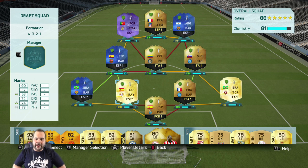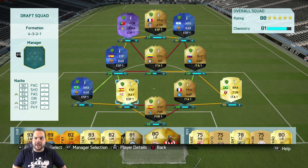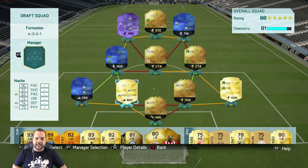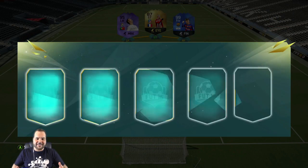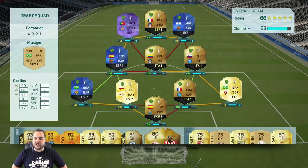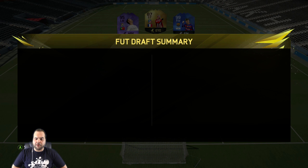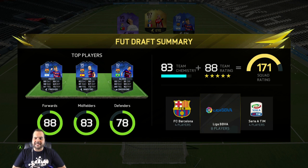After messing around with the squad, this is the best chemistry possibility we can get. For certain positions there are faster players on the bench, but from each position we picked the fastest. To work on chem we have to put left backs at center back position and swap Dani Alves with our right wing back. We have Memphis, Neymar, and Di Maria on the bench. We pick a Brazilian manager to help with the fullbacks. Final rating: 171 overall, 83 chem, 88-rated team.